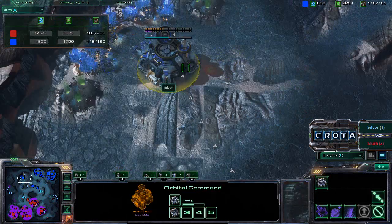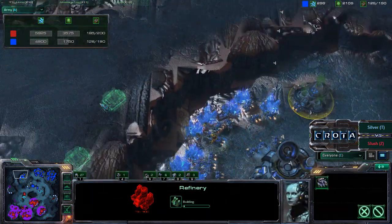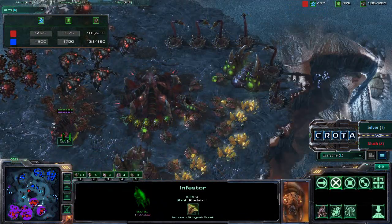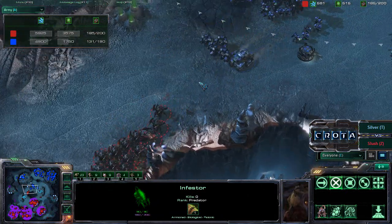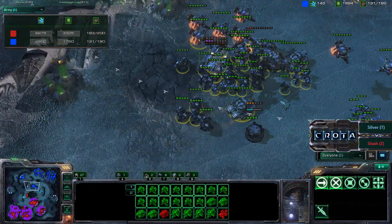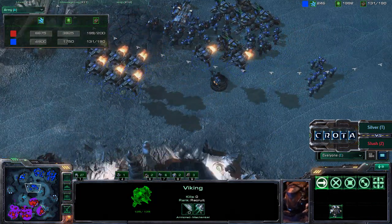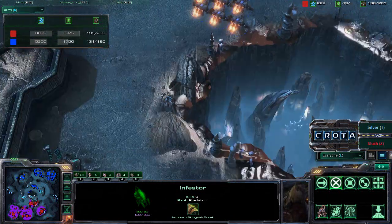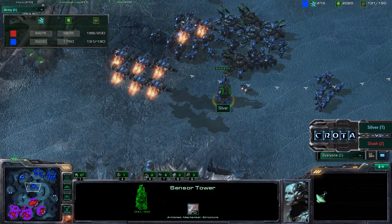The command center is now throwing down two additional refineries and also getting supply depots on that high ground to prevent any sort of additional pressure. There is one infestor — if it's able to get off a critical fungal growth on these units and then get hydroliths underneath to shoot down those vikings, those broodlords would be able to finish this game. But that infestor would be very exposed, and there are too many marauders for that to really happen.